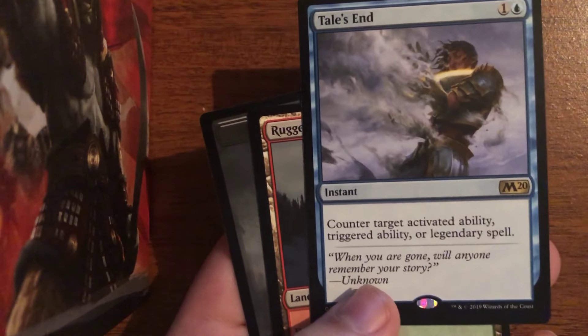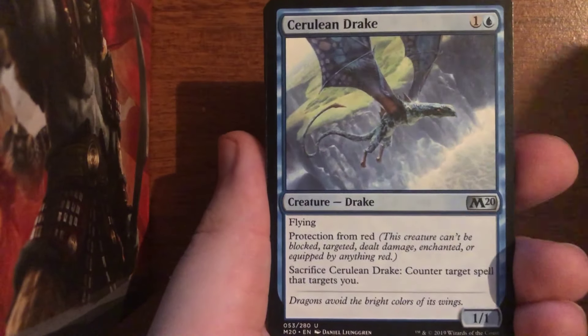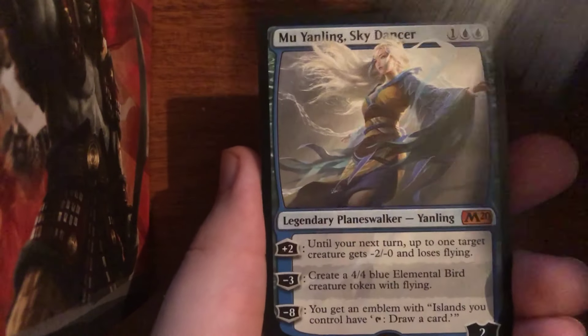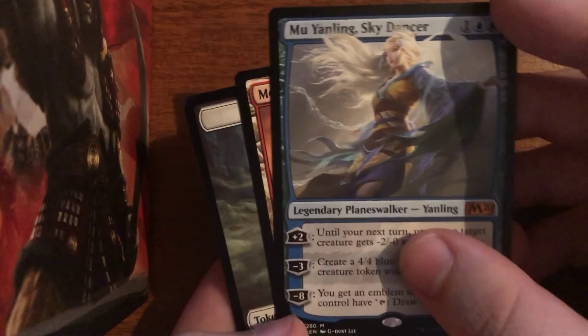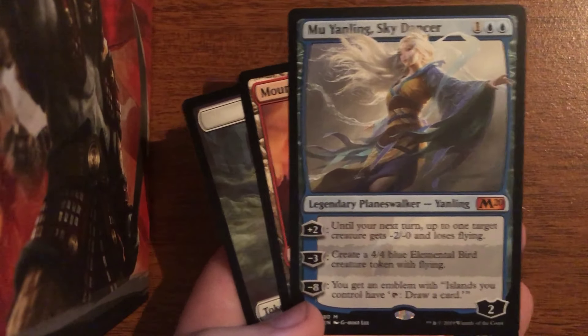The Tail's End was something that I actually opened up a pack foil of during one of my pre-release events. I got a pack foil Tail's End and a pack foil Shifting Ceratops as the two rares I opened in pack foils. Here we have Cryptic Caves, Cerulean Drake, Diamond Knight, and a nice little mythic — Mu Yanling Sky Dancer, one of the sweet Planeswalkers from this set.